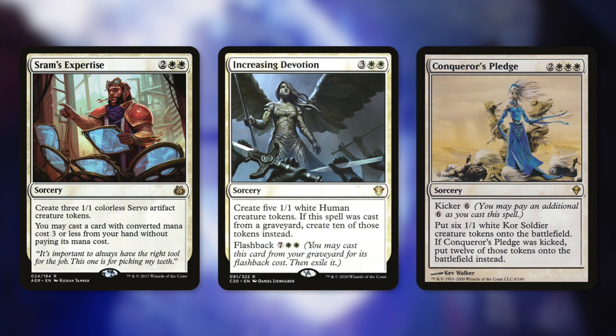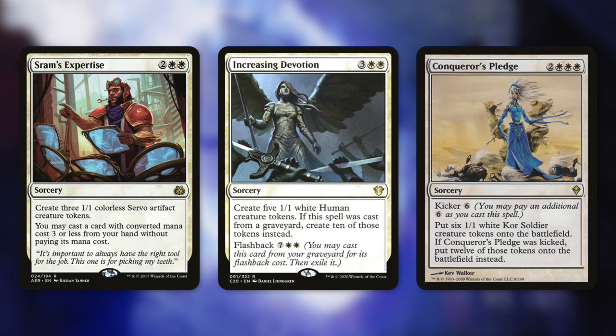Speaking of which, let's talk about SRAM's Expertise, a sorcery for 2 and two white that gives us three 1/1 servo tokens, and lets us cast a card with converted mana cost 3 or less from our hand for free. We get 9 power in total with our commander, plus a free spell. We can make even more tokens with Increasing Devotion, which gives us five 1/1 white human tokens — and if we flash it back, we get 10 instead. And there's Conqueror's Pledge, which gives us six 1/1 white kor creature tokens, and if we kick it for 6, we get 12 instead.